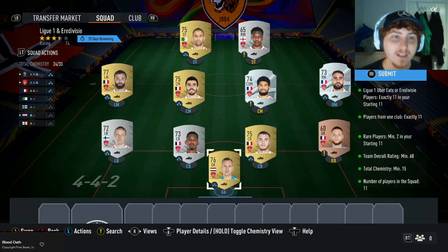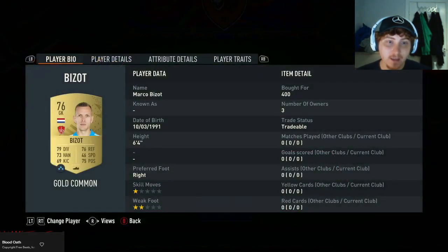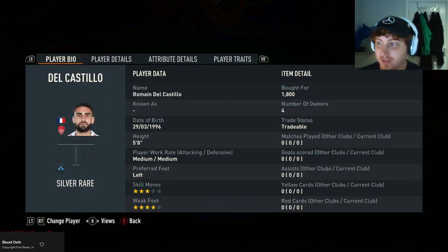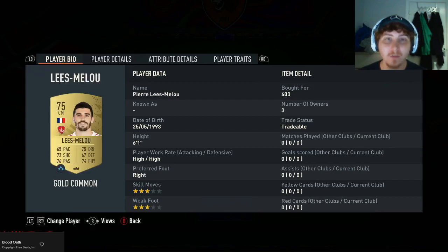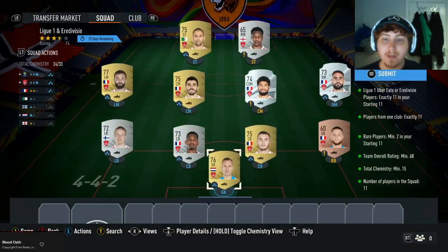For the first section we have the Ligan and Eredivisie squad. We need exactly 11 players, one club, which basically means you have to use one full squad in this SBC. I've gone for Start Breast as you can see in this team. The players cost the amount shown on screen - the silvers are flying up in prices, which is why you'll be expected to pay a little bit extra coins for these players.